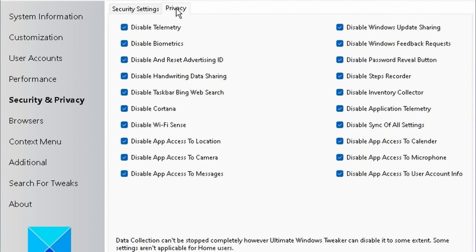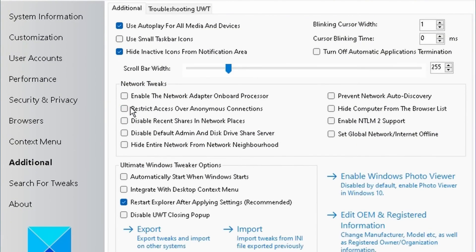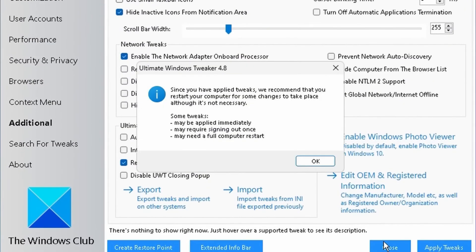In the Privacy tab at the top, check all the options and hit Apply. Then under Additional, there is a huge tip: enable the Network Adapter Onboard Processor. This can help out so much. Apply it and then close out.